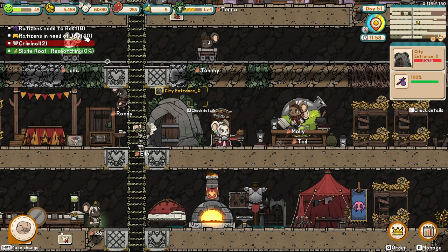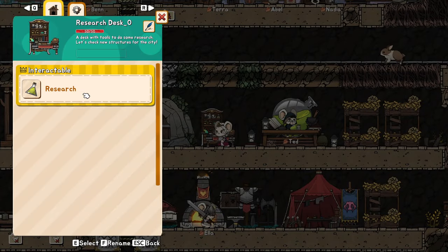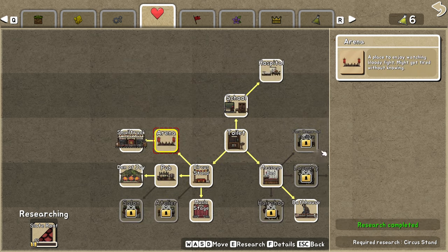They have a lot of problems getting the joy they need, so they will become more and more demanding as time passes. They start with a bonus when first recruited, and then they'll be much harder to satisfy. This is the tricky part. The arena decreases their HP, which might make them go to the doctor, meaning you waste a lot of resources on healing medkits. I don't think I'll ever use the arena because I'm afraid they'll be using more medkits than they should.